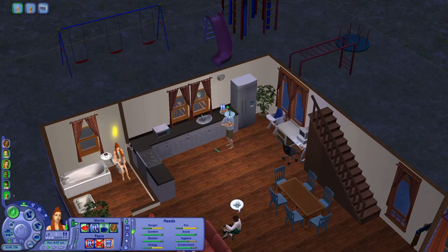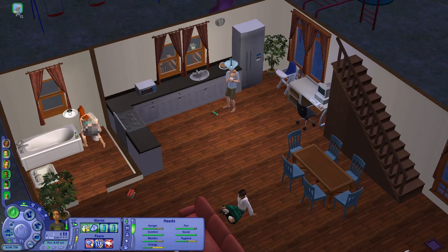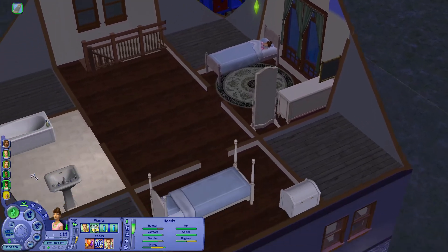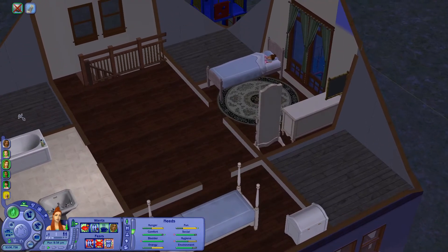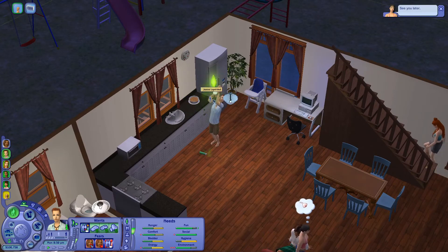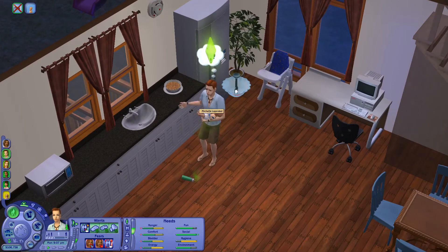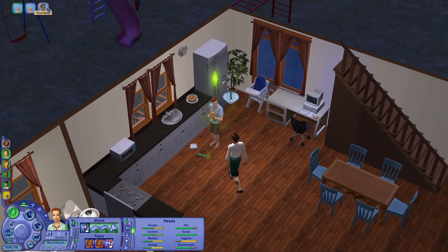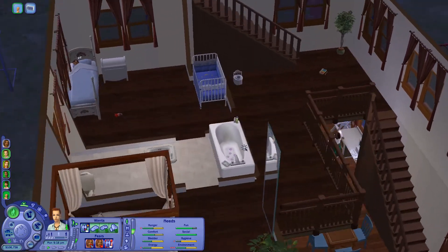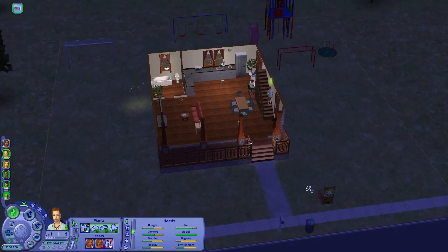You need to grab some cereal as well because you're a bit hungry. He's asleep — that's fine. She's not even hungry so she can just go up to bed as well. He's downstairs with the stinky baby now, so it looks like she actually needs her diaper changed. Can you please stop moving her around so I can click on her — change diaper. Don't put her away, just change the diaper and cuddle her. Did he just throw the diaper on the floor? We don't have a trash can — understandable.